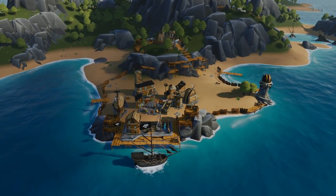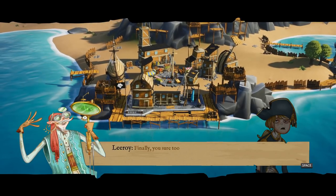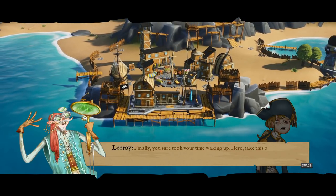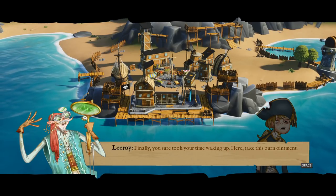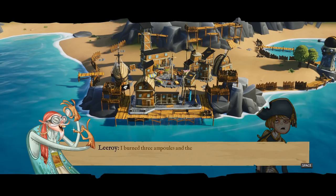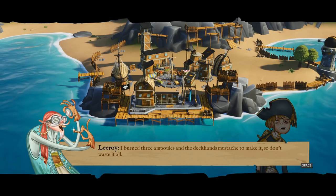I've got myself a ship and a crew, and we're going to go do some jobs. We're out of the tutorial but it's still going to ease us into things. The character on the right is Lukey — finally you sure took the time looking up. A crewman named Leroy says: 'Here, take this burn ointment. I burned three ampules and the deckhand's mustache to make it — so don't waste it all.'